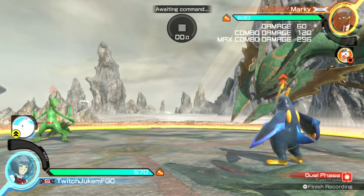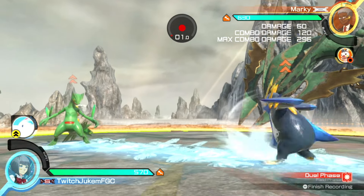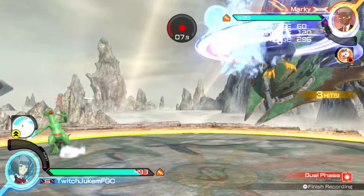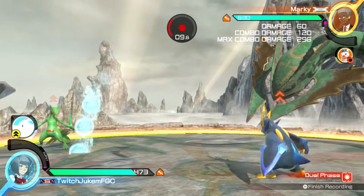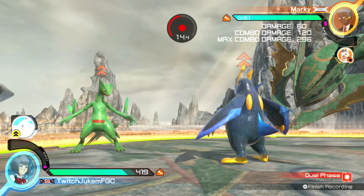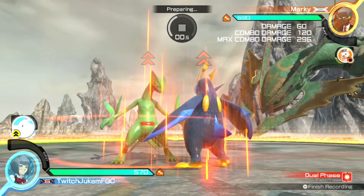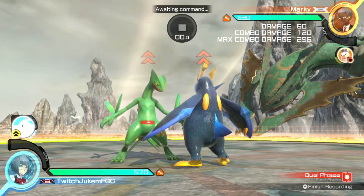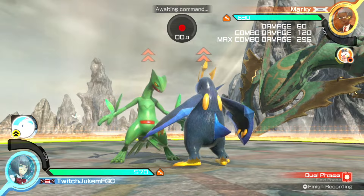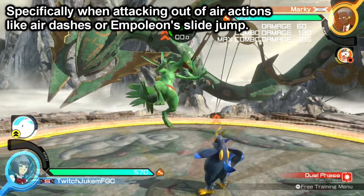One more note before our last debuff: when you attack out of the additional jump right away, you fall down to the ground a lot more quickly. When Empoleon uses it, he rises into the air and doesn't fall, but it can lead to a lot of pressure. A lot of the reasons Shadow Mewtwo players like using this is because it makes JYs a lot more consistent for doing air dashes — sort of like how Mewtwo does his air dash combos — though this doesn't apply to all attacks, only certain ones.